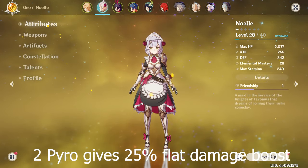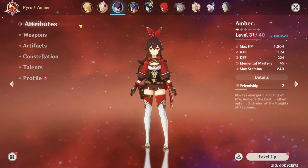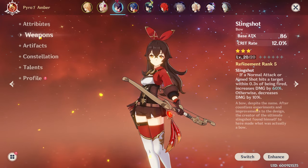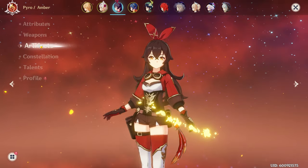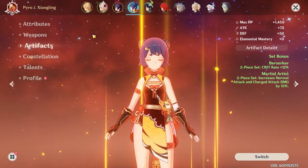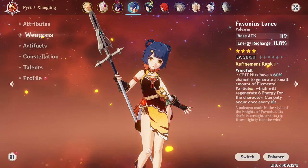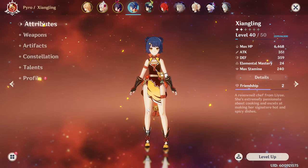We're bringing Amber and Xiangling for the double Pyro bonus, which gives a 25% flat damage bonus increase. We need the DPS because this boss is actually phased. After every single DPS phase, he will take over at least two platforms you can stand on, causing energy fissures to rise from the ground and constantly damage you.